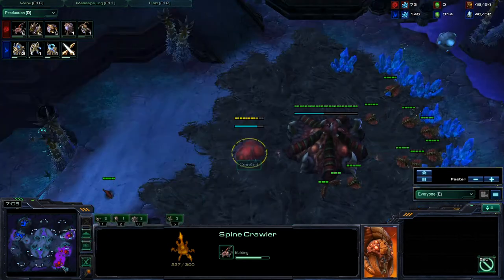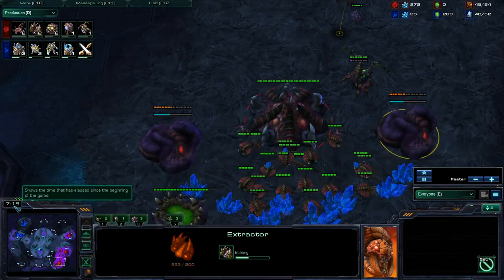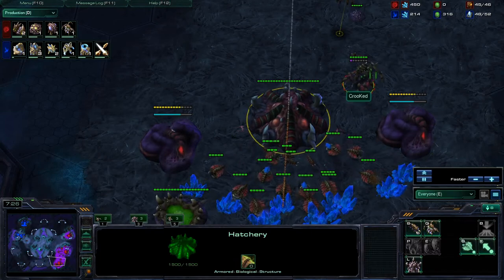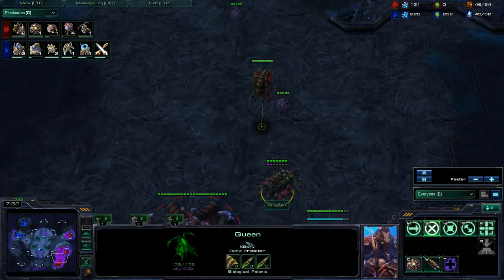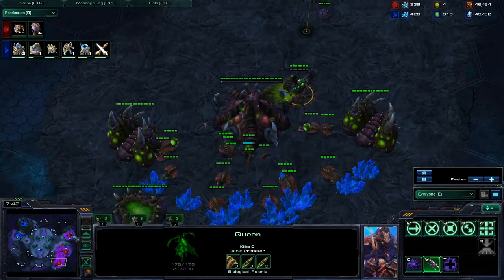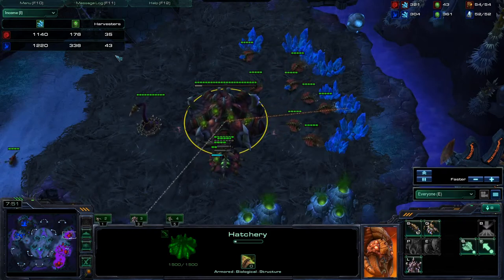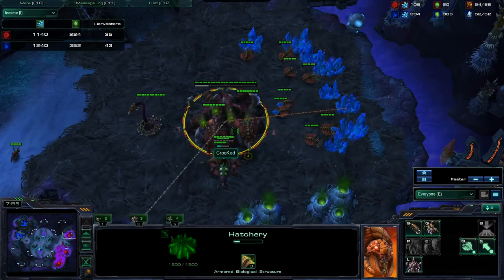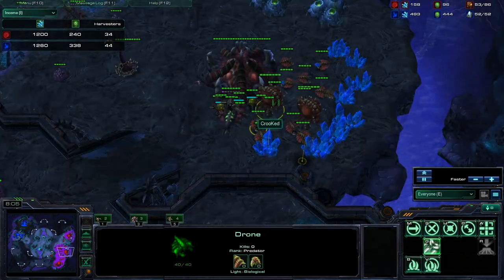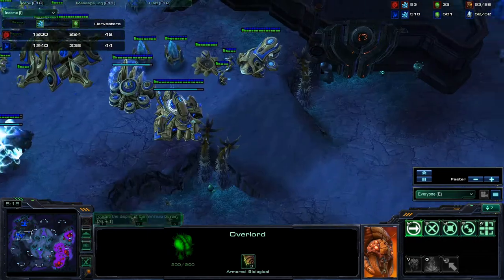Crooked does have a couple of Spinecrawlers going down — just good for protection. He is throwing down his first two gases just now, waiting past the seven-minute mark to throw down his first couple gases. No inject yet — looks like he is a little bit behind. We do have Axel still ahead in harvesters though: 43 over 35. So at eight minutes in, only 35 drones — that is probably due to the few supply blocks. A couple Overlords popping right now, looks like he was supply blocked once again. That has just been hurting our Red Zerg player Crooked a lot.